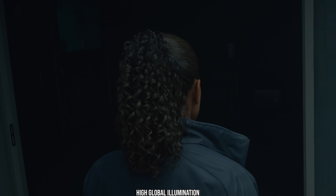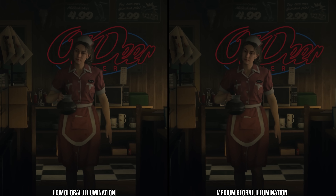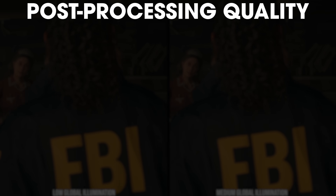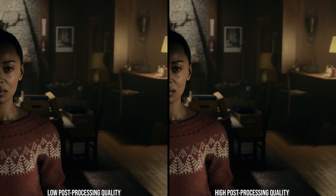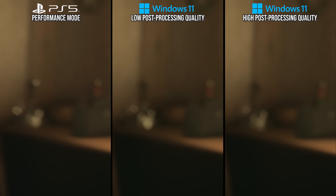For global illumination, going from high to medium removes specular GI effects like nice occlusion in character hair that gets darker on high. PS5 lacks that occlusion like on high, so it is around medium or low — I'll peg it to medium as I cannot see differences between low and medium in other tested scenes. The last setting is post-processing quality, which changes whether post-processing runs before DLSS/FSR2 on low or after on high at native res. PlayStation 5 shows flicker in depth of field like the low setting, so it's at low here.